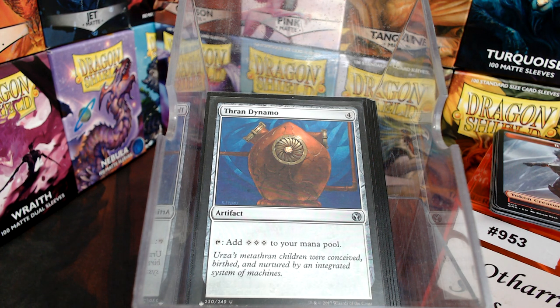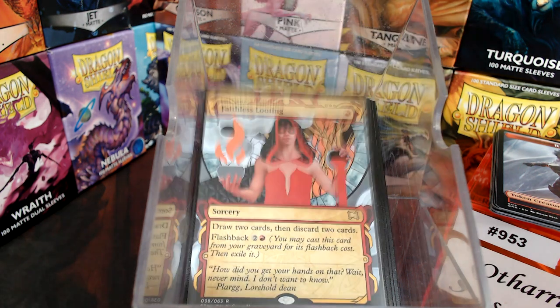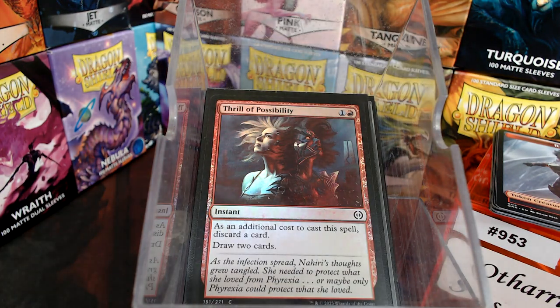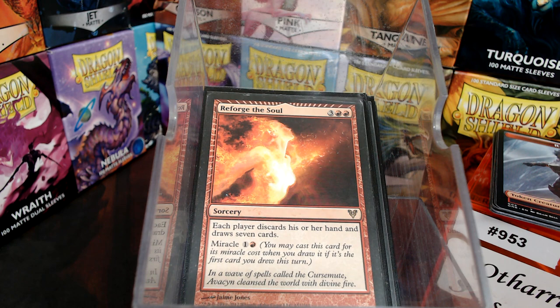That's a whole bunch of ramp because this can totally be a one-creature deck — Othari can do the thing by herself. For card draw in red we have Faithless Looting, Lots of the Stage, Thrill of Possibility, and Reforge the Soul.